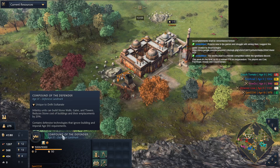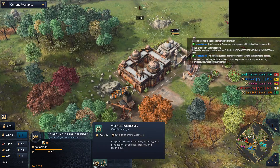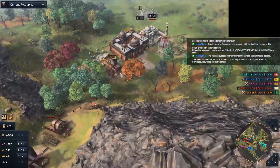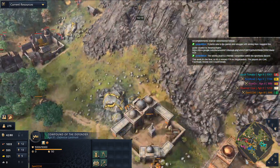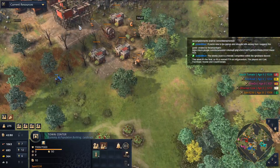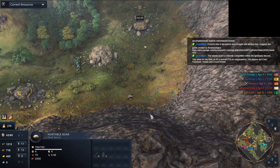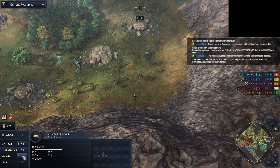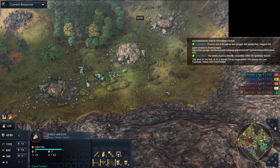The Compound with the Defender makes the keep cost less. It's not as urgent as some people might think, but of course you want to pump out villagers. By having the Compound with the Defender, you'll already get a huge boost so you can produce your keeps. Double blacksmith - I like that. Get those blacksmith upgrades as fast as you can. There we go - there's the boar! Let's see the boar go down. Already 275 bounty - pretty good. Another minute without producing villagers and Couch Tomato can be stopped.